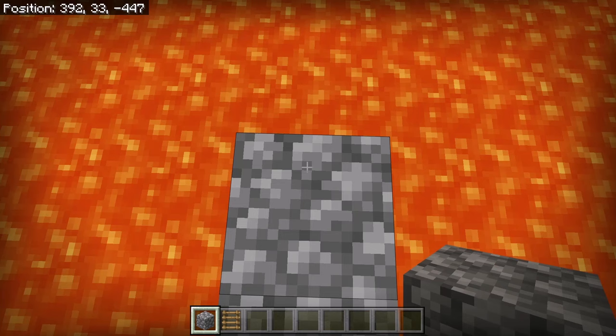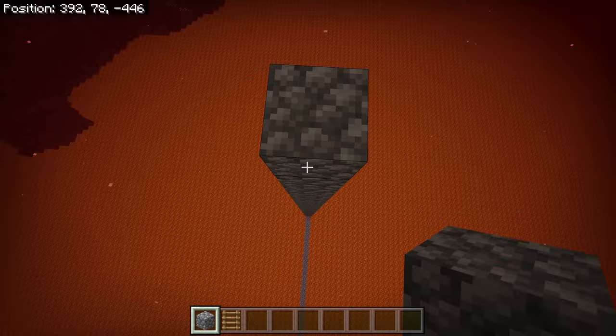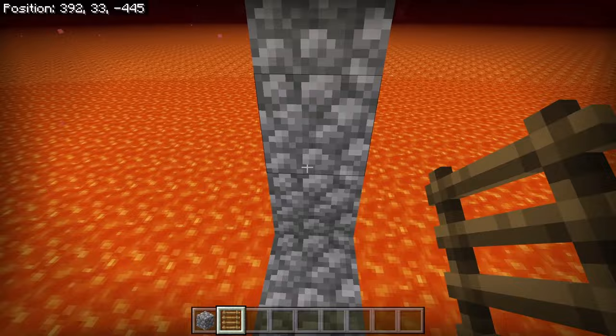The next step is to build up about 45 solid blocks. After you are done building up about 45 blocks, go back down to the ground. Now place ladders from here to the top of that pillar. These ladders will allow you to easily access the farm.